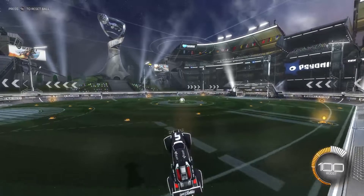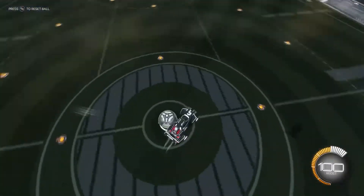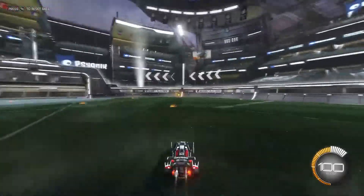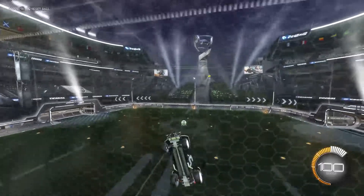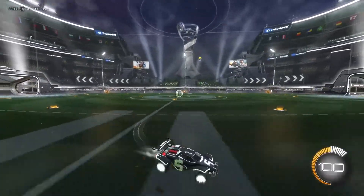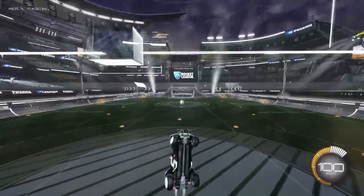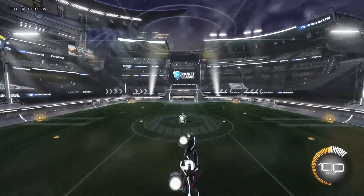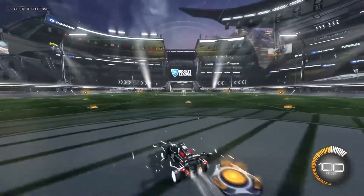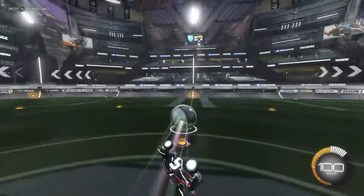Now, normally whenever you jump, you only have a little bit of a timer. See how I can't flip? I'm smashing my A button right now and I can't flip. So that was basically just to help you understand — when you come off a surface without jumping, you have an infinite flip. And using that flip can really help out, such as with the ceiling shot.